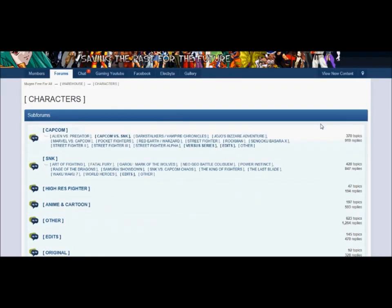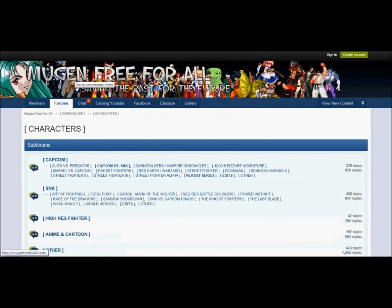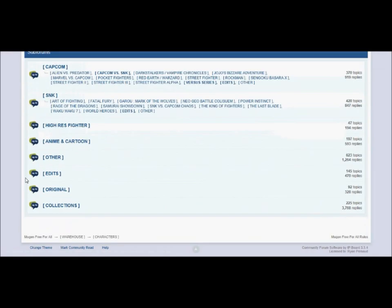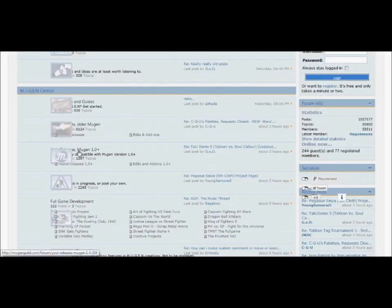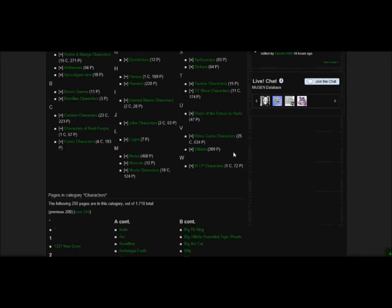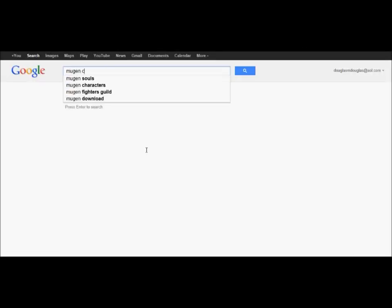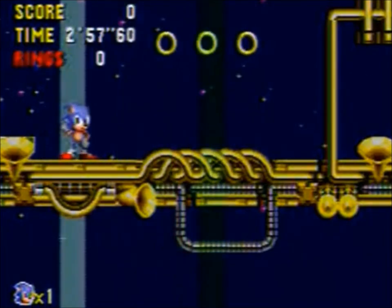If you're interested in MUGEN or where to get characters, you can go to MUGEN Free For All, which offers an abundance of characters with no site registration required. There's also MUGEN Fighters Guild or MUGEN Wiki, which have numerous characters and character descriptions. Or you can just type it into Google — I should have mentioned Google in the first place.